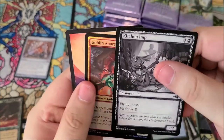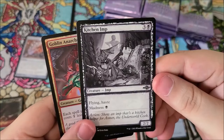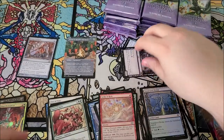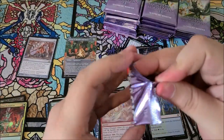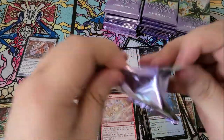A mythic full art and a foil. Kitchen imp is our sketch card, goblin archomancer. We got three rares or better. Set boosters are cool — I think I prefer them over draft, just because drafting probably isn't a thing at the moment, but soon hopefully.